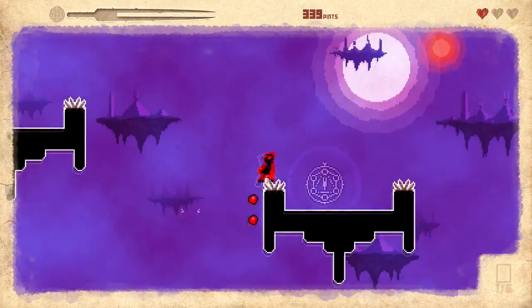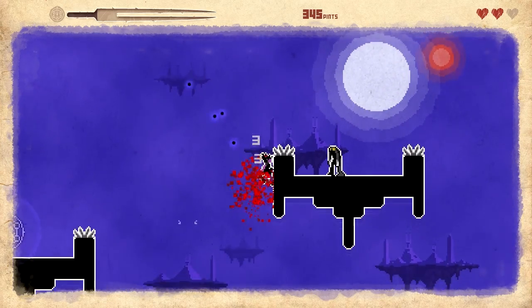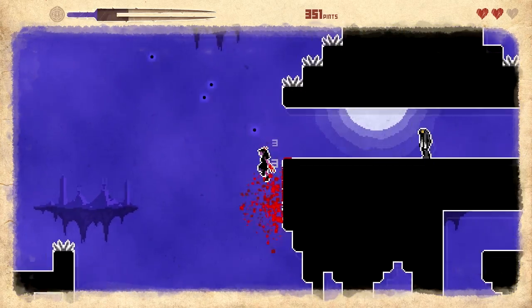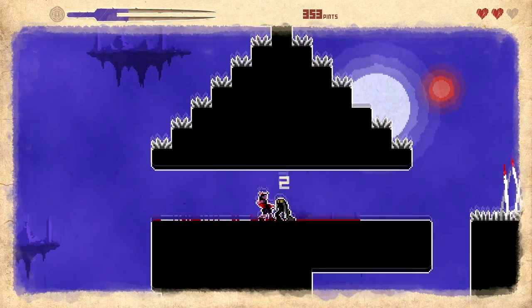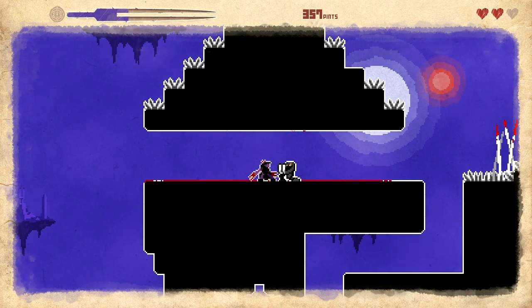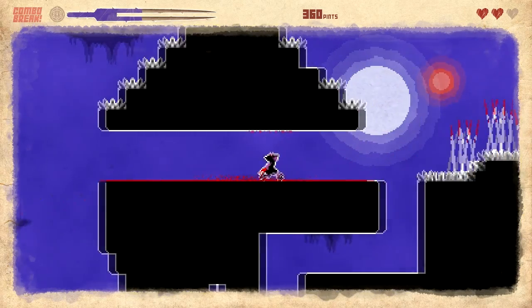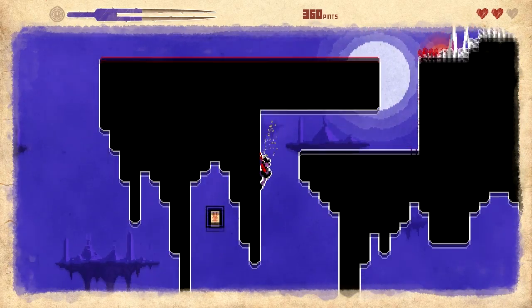Collect these things without getting stabbed. Oh, my health is on the right — I didn't see that. I thought the save point things were part of my health. I can't just kick you away — how did I kill him last time? Alright, I can just dash him. Do not go to the right this time. That was very painful.